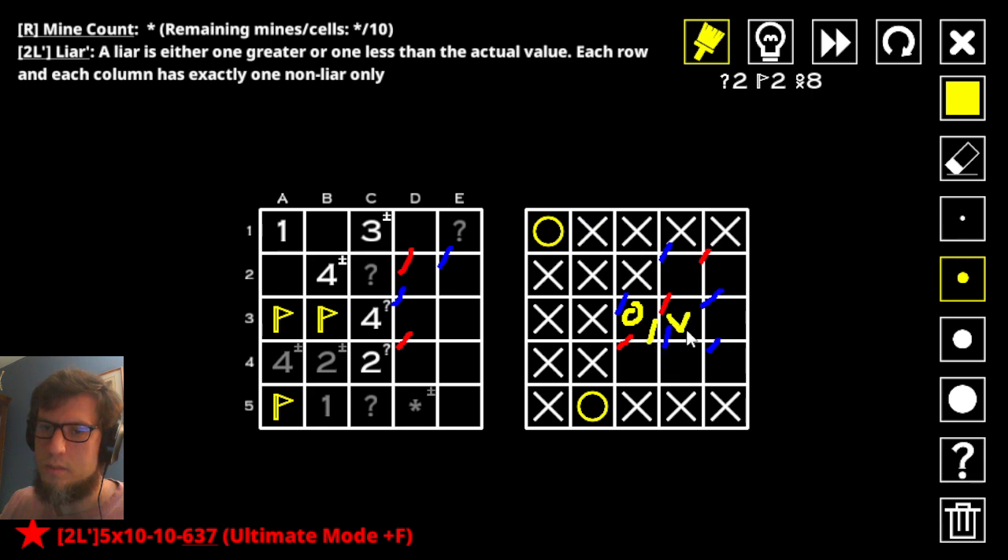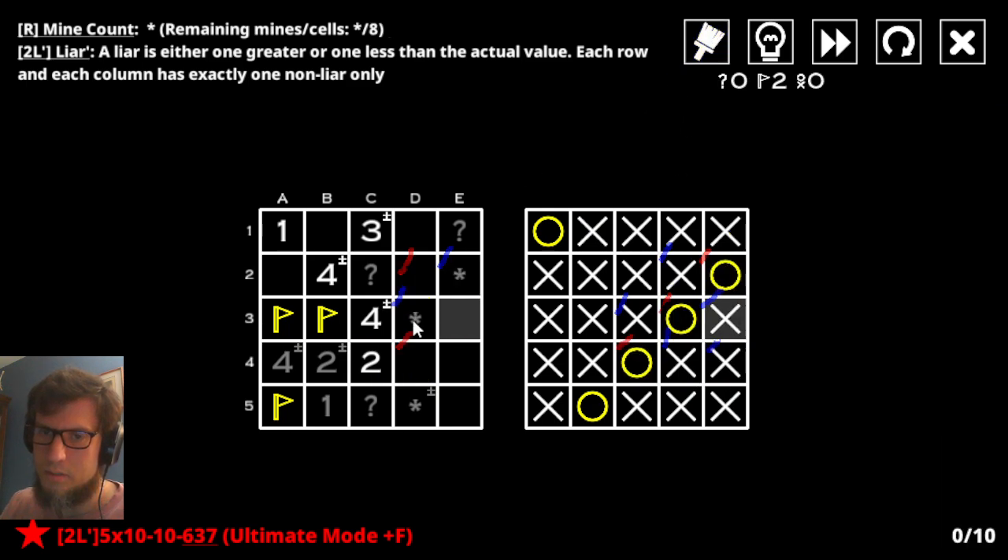Let's assume this dude's honest. If you are honest, then all these are mines. Now, what does that mean? That means this is lying technically — that dishonest mine. Therefore, this is a clue. But this mine also says that this is dishonest. And so that makes two honest guys in a row, which is a problem. So that is, in fact, a contradiction. And therefore, ding, ding, ding, ding.